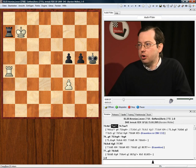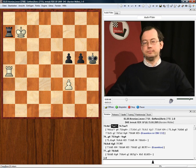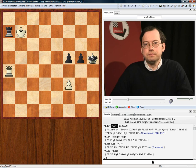King b7 — Black loses the Rook. Now, shall the King take or the Rook take? One wins and one draws. Take your time, think and decide for yourself first.